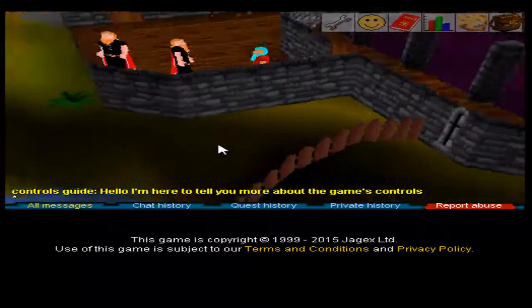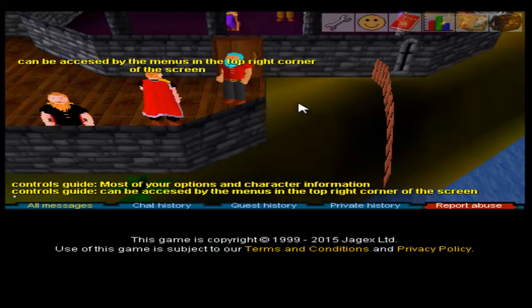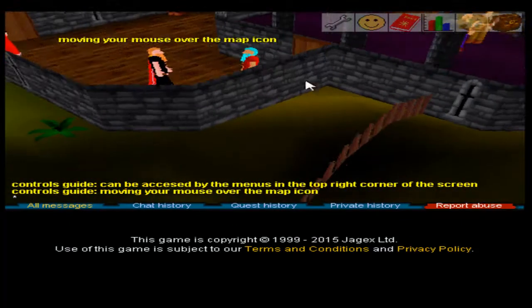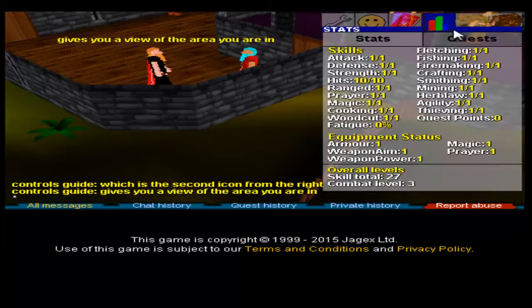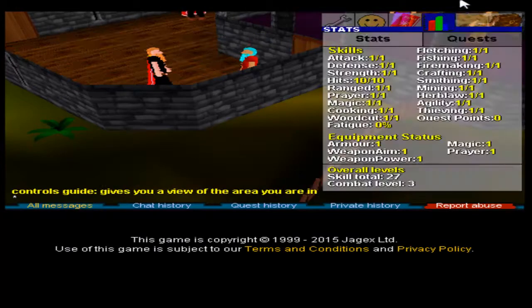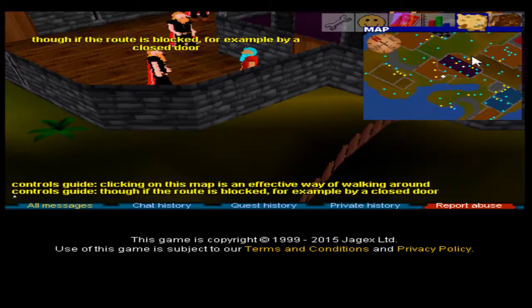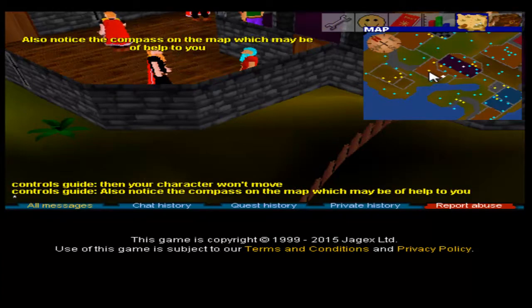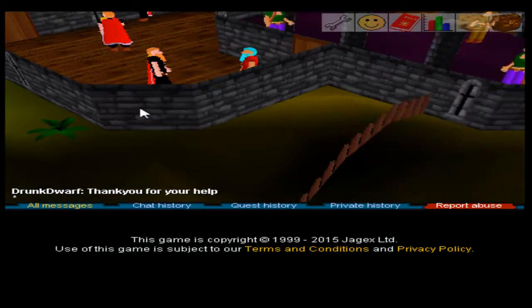Hello there. I'm going to tell you about this stuff — most of your options and character information can be accessed from the menu. The mini-map icon — the second icon from the right — gives you a view of the area you're in. I can walk with the map. There's also the compass. Thank you for your help — thank you with no space.